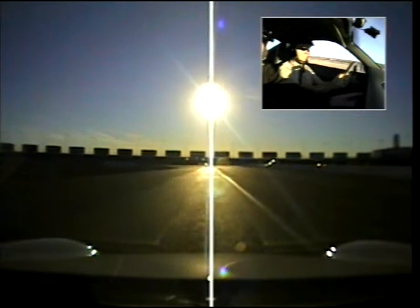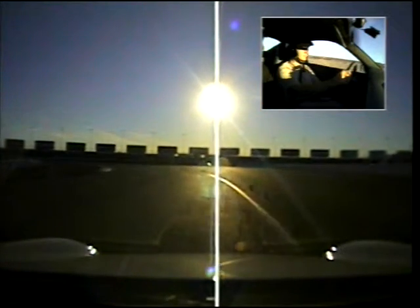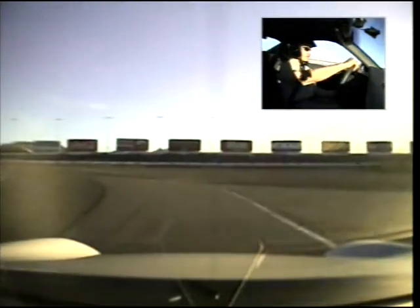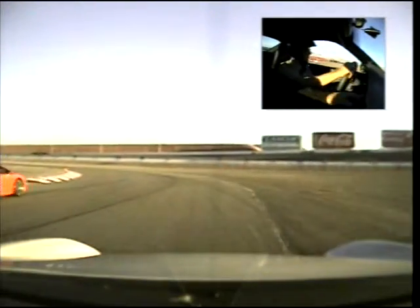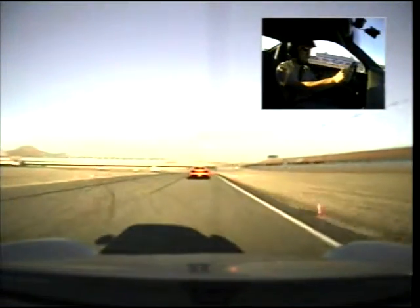We're going to let a car go on our left-hand side. We're going to follow the outside white line this time. We're going to let them go on by. Go back to the left and accelerate.